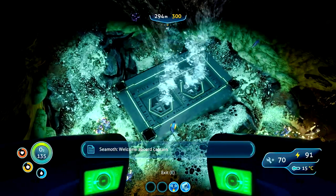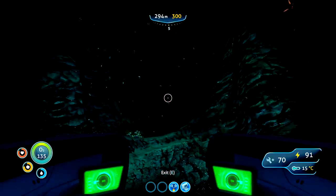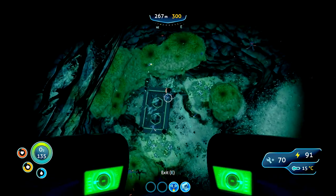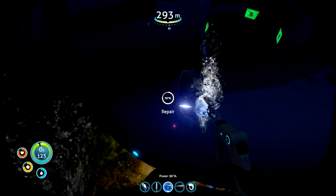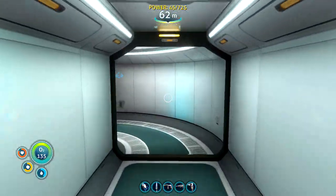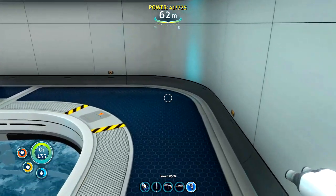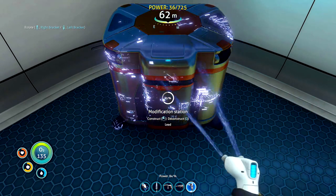Let's get back to base and get the modification station built. Certainly a lot faster. Let's get this O2 tank built — perhaps we'll be able to explore areas like this a little bit easier. Just repair this because the peepers keep whacking into my Seamoth. Let's construct the modification station — I'm going to stick it in the corner of the moon pool here, just out of the way. We'll put it in the far corner. Let's see what upgrades we can do.